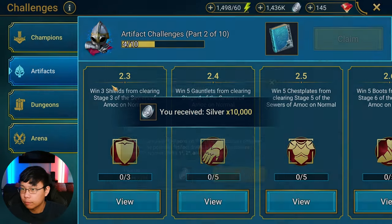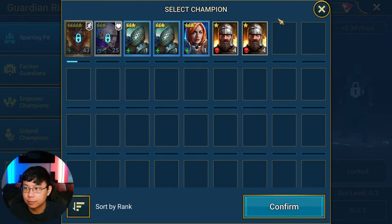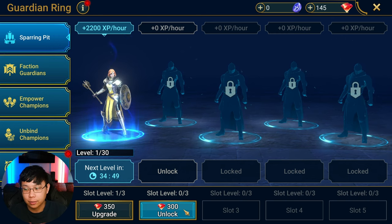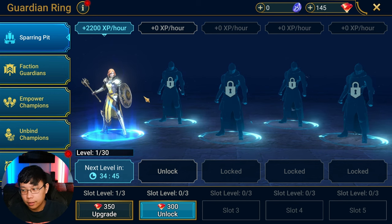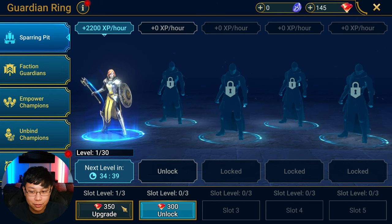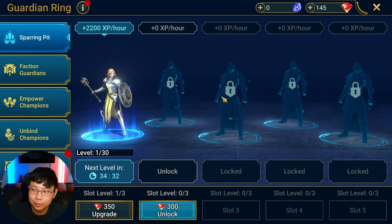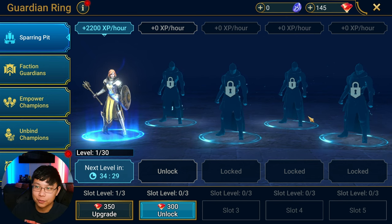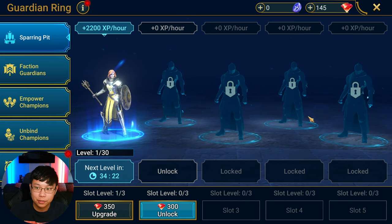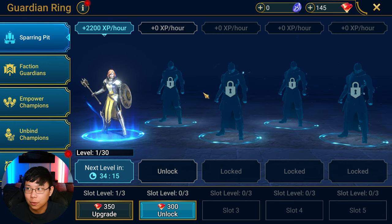Three shields done. The training cannon is worth investing in and unlocking with gems to passively level your champions. However, I would not spend gems to upgrade it to level three. At end game you won't really be using it much — I have to find champions to put in it, and when I actually need something leveled I just pour potions into them directly. If I could go back, I'd only unlock two or three slots.